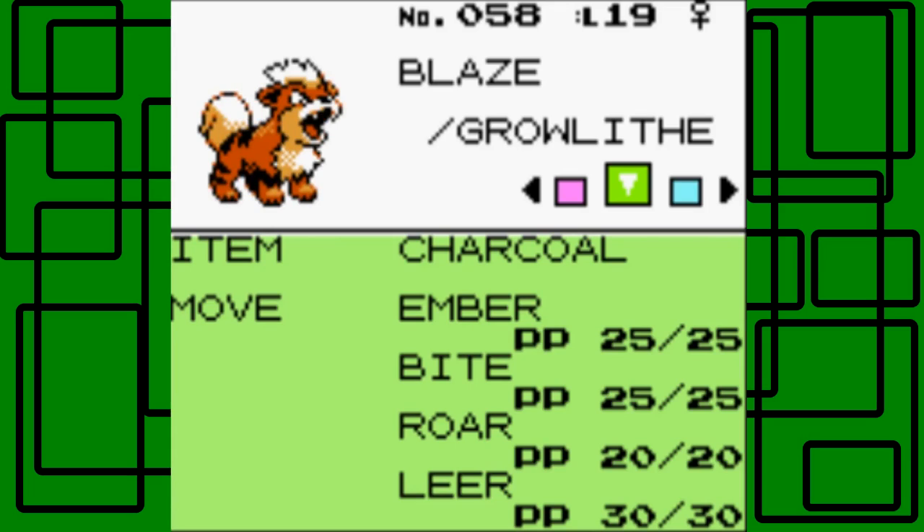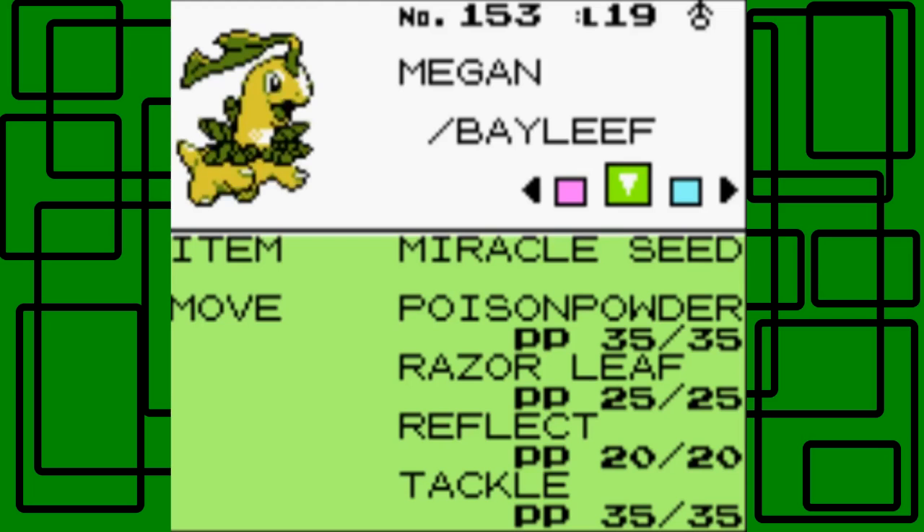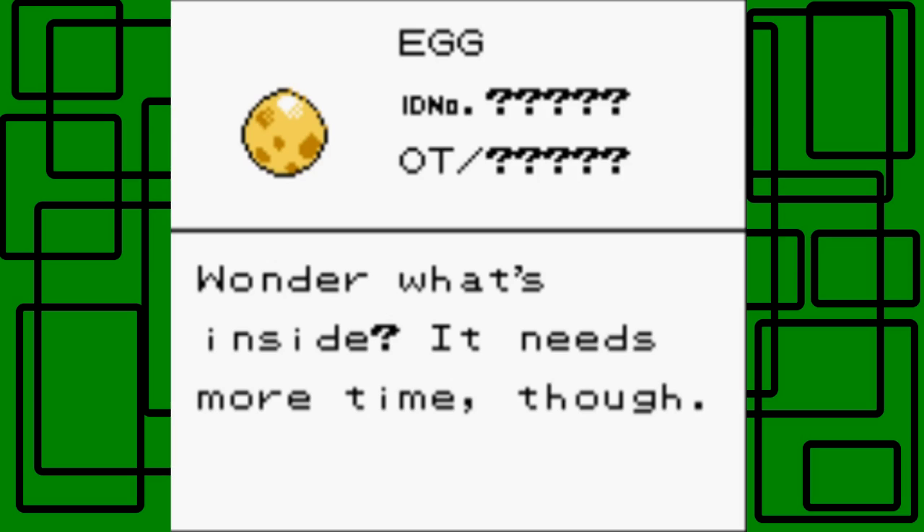There's Blaze, my Growlithe - nothing new there. And then finally Megan - I don't think she learned anything new. And then of course there's still the egg we have here. I thought we already took time to try to hatch it. Oh no, this is the odd egg, not the Togepi egg. Okay, that makes more sense.